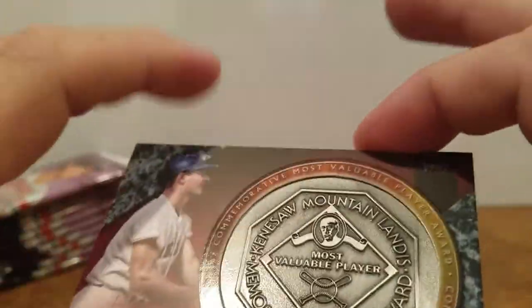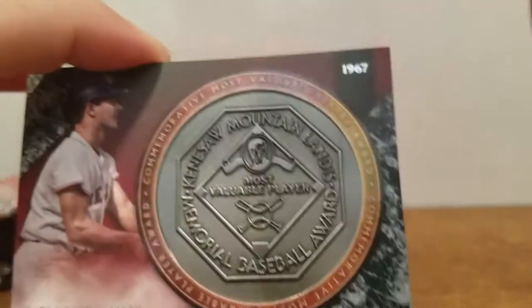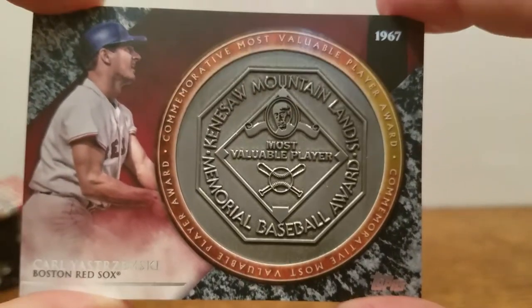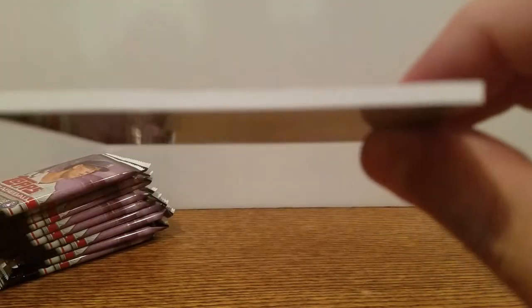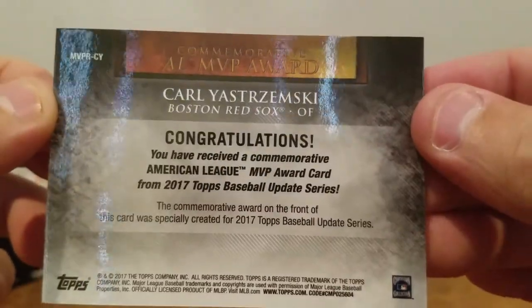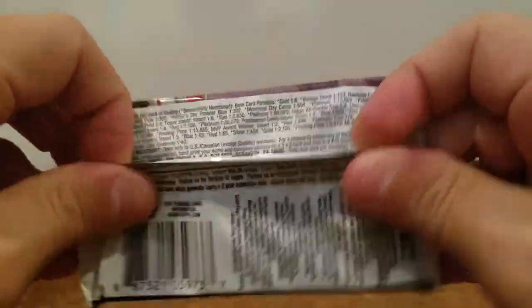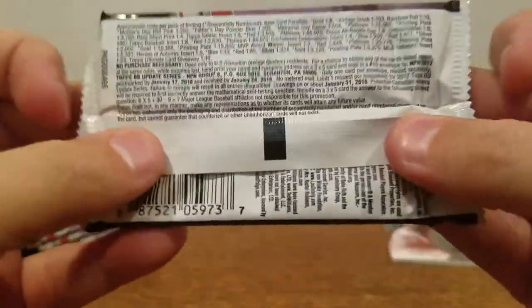I believe it is actually a piece of aluminum or a piece of metal — Carl Yastrzemski, Most Valuable Player. Pretty thick card. A quick look at the back. Let's dive into the regular packs here.